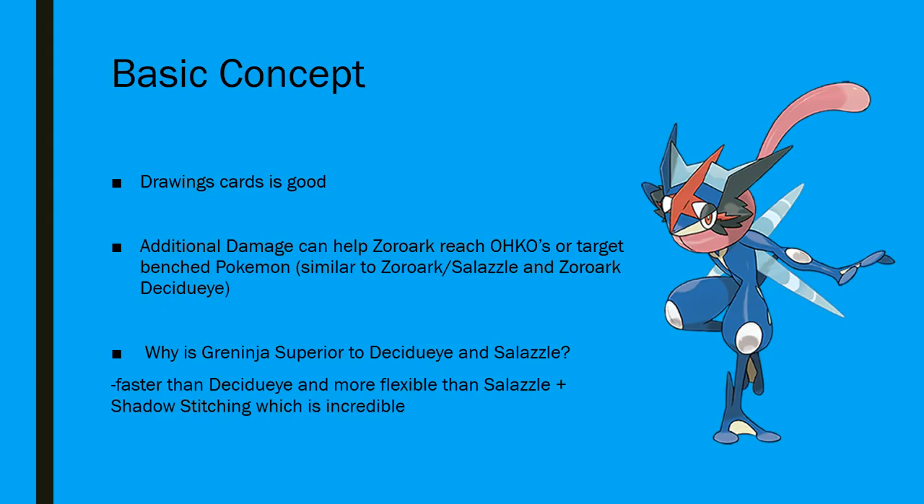Putting that Frogadier on board is always going to be good for you because that 20 doesn't have to be on the active. If it's going to be wasted damage, it can go onto the bench, and that's something that you couldn't do with Salazzle. It only helps you reach one-shots, whereas this lets you do whatever you want to. You can target down a Zorua if you have a couple of Greninja GX, so you can deny the opponent doing Acerola loops against you. Or you can just use those Frogadiers and bank them on Leles so you can deal with those later on in the game. Really, really good in comparison to the predecessors of this archetype.